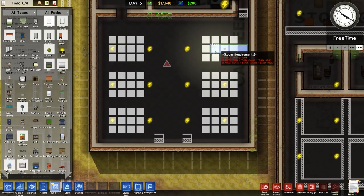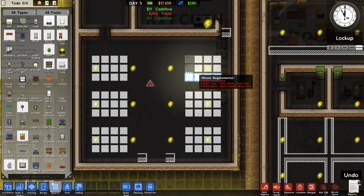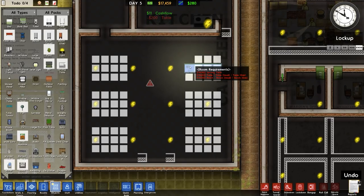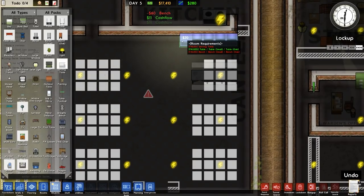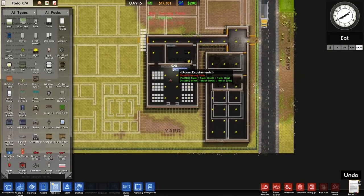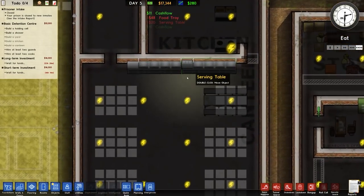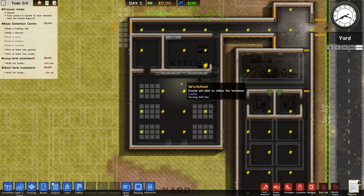So over to our table — one table, one bench. I definitely clicked on it; it just failed to register. Okay, so there is now a yard, a kitchen, and a canteen. We need a holding cell, a shower, and at least two guards and two cooks. So firstly, I'm going to build a reception — I don't get any money for building this, but it would be remiss of me not to build it. So there is our entrance area.